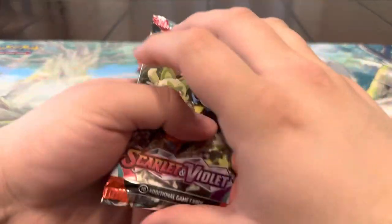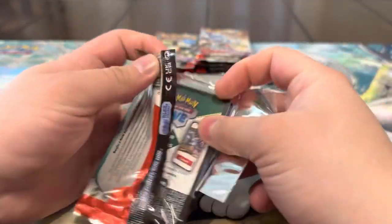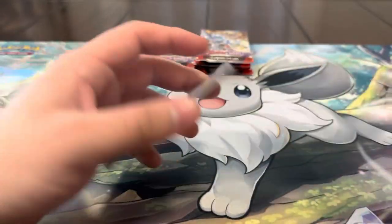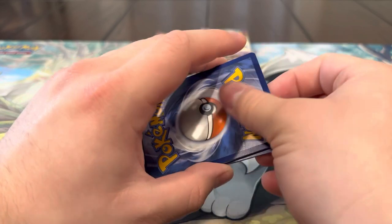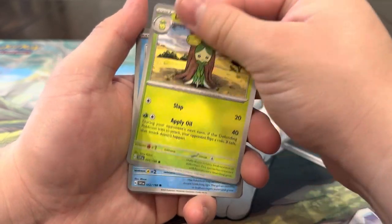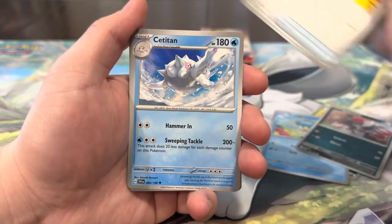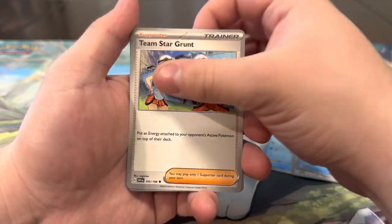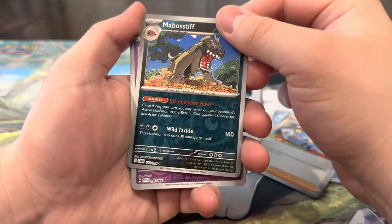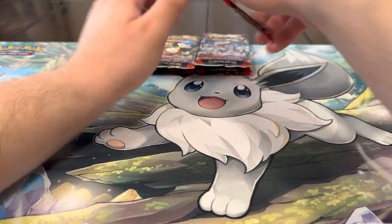Let's see — we got Darkness energy, Dolliv, Quaxly, Pawniard, Crushing Hammer, Great Tusk Titan, Team Star Grunt, Zangoose, Mabosstiff reverse, Denny reverse, and a Houndstone. I think this might be the only hit all video — this is so crazy! Usually from the Scarlet and Violet set we get a ton of hits, but even so I'm not gonna complain — we've been trying to get that card for a while.